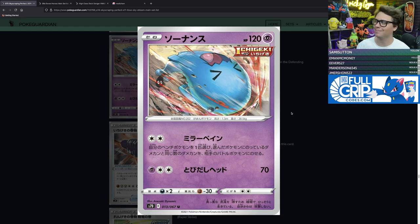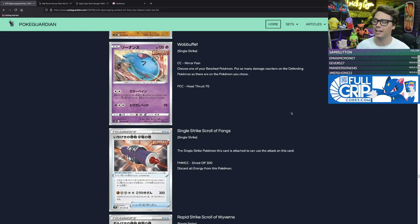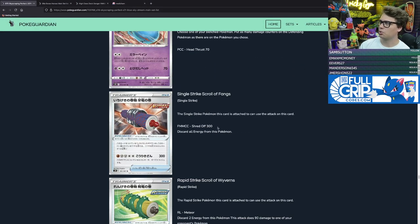Single Strike Wobbuffet doesn't really strike me as a single strike Pokémon — or a Pokémon that does much attacking at all. Its attack Mirror Pain for two colorless energy lets you choose one of your bench Pokémon and put as many damage counters on the defending Pokémon as there are on the Pokémon you choose. That is a really interesting attack. You can use it with Twin Energy, or accelerate to it with Single Strike Energy or Houndoom's Single Strike Roar. If you have a Pokémon VMAX in play that has taken serious damage, you can use Mirror Pain to strike back with a single prize Pokémon.